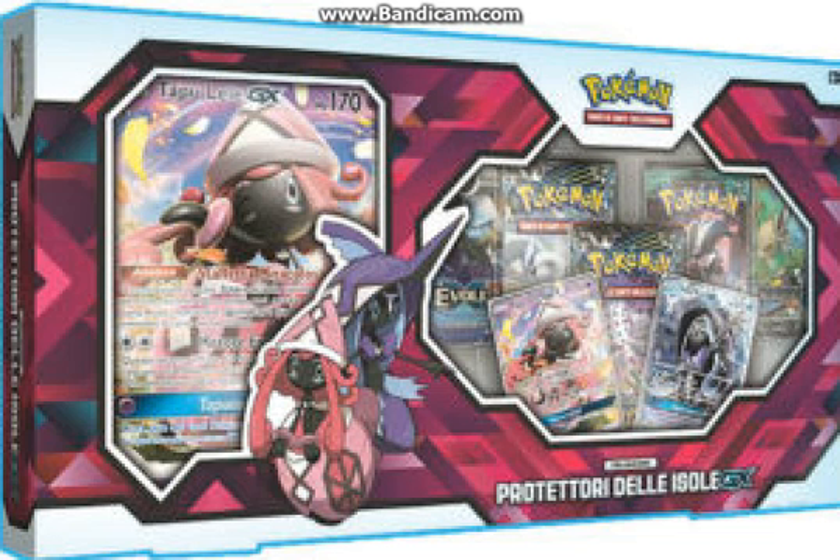Basically it has a jumbo card of Tapu Lele GX, the Tapu Lele GX card, and a promo Tapu Lele GX — and it is the good one. You can tell by the big card that it has Tapu here, an ability, and an attack like Energy Drive. You can't really read the other two things, but you can tell that it's the same card.